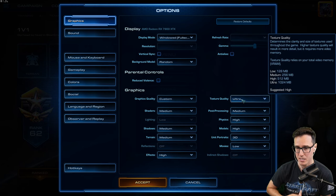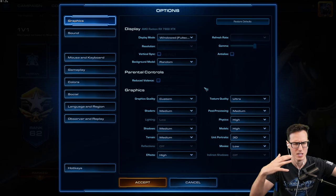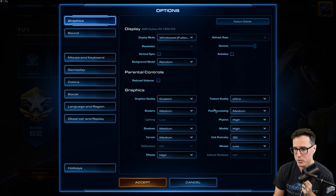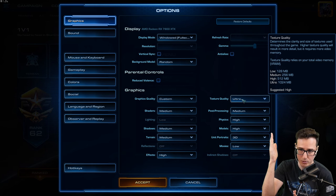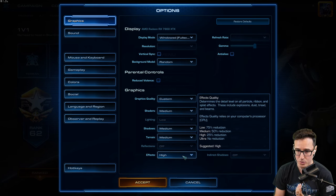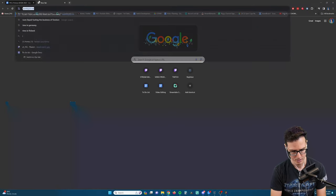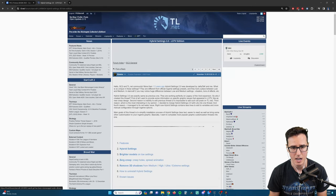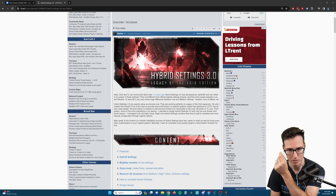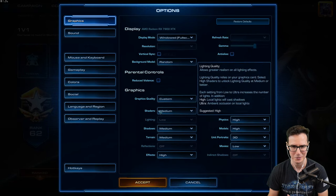I play on mostly medium settings with textures on ultra and effects on high or ultra. If you want an optimized setup, google 'Team Liquid hybrid graphics' - a bunch of people figured out the best settings for visibility, seeing invisible units with the lowest performance hit. They have a whole detailed thread where you can go through and adjust as needed.